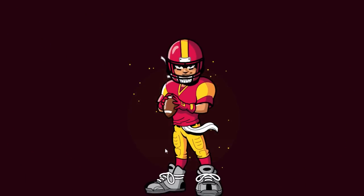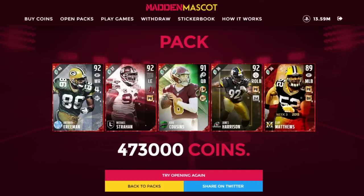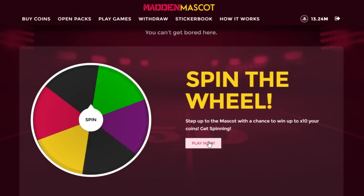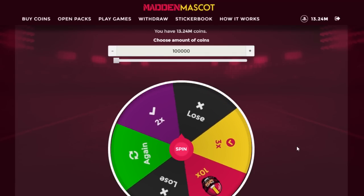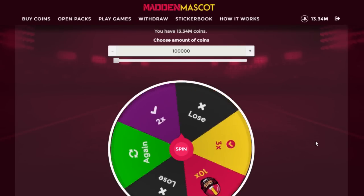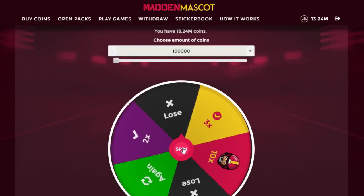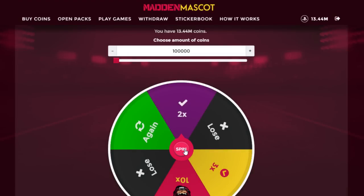Now let me show you the games on the website. There's Spin the Wheel and a Highest Card game against the mascot. The Spin the Wheel game is my favorite. We put in a bet of 100,000 coins — and there it is, times two! We put in 100k, made back 200k, a profit of 100,000 coins. We spin again, get a 'Spin Again,' then hit times two again — up another 100,000 coins, a total profit of 200k.